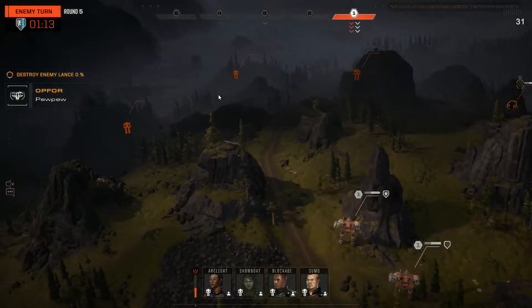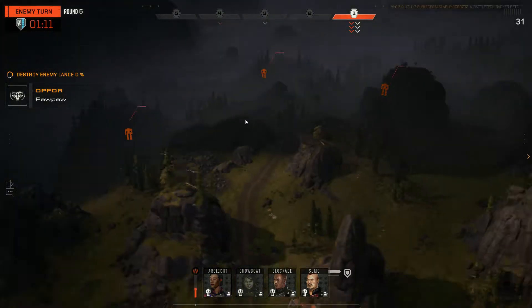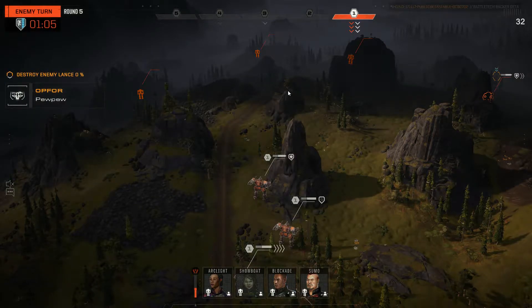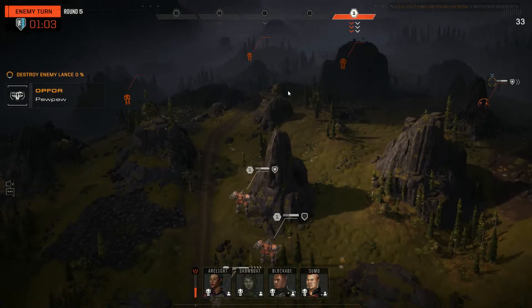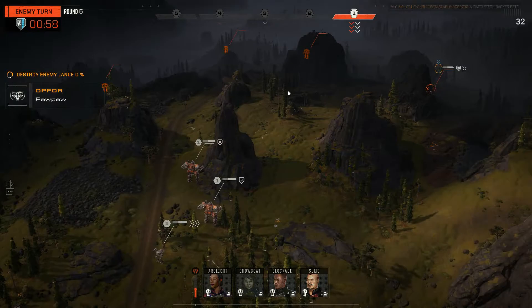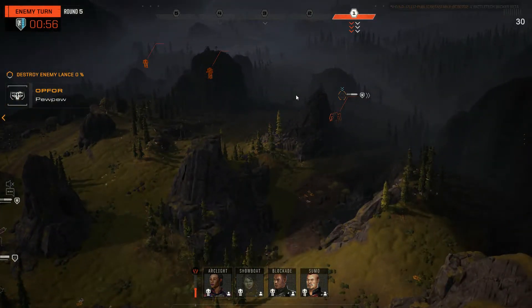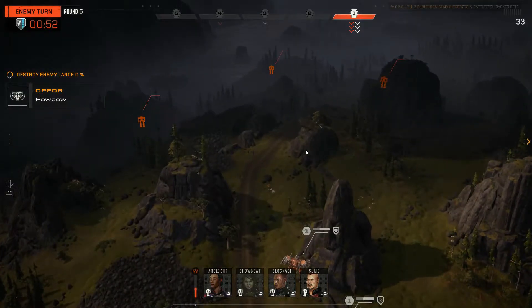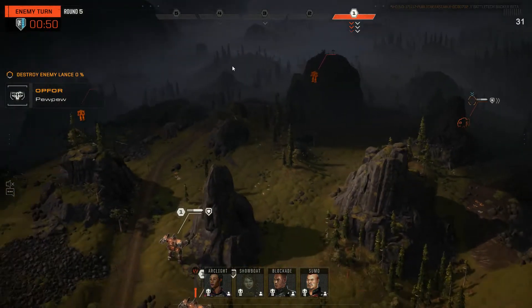I'd move the Centurion forward — I don't know if I would tank here. What are you hoping, that I move this way? Seems like a crazy plan — there's no way I'd want to run into that. If anything moves here, we can maybe sensor lock it if it doesn't move far enough, and then drop rounds onto that.